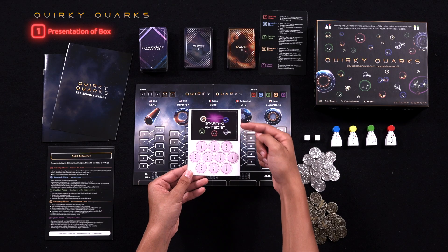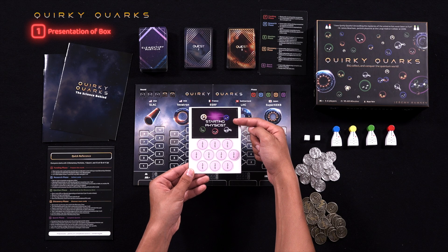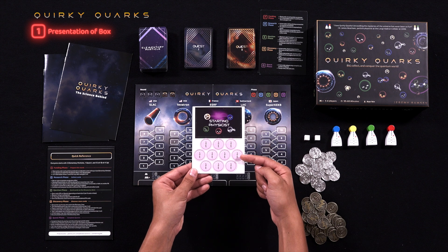In the punch card, we have two different items: the starting physicist marker, which is used to indicate which player will be starting the bidding each round, and the plus 10 EV tokens, which are used when a player would like to make a bid above 10 EV, or in the unlikely event that you run out of coins.